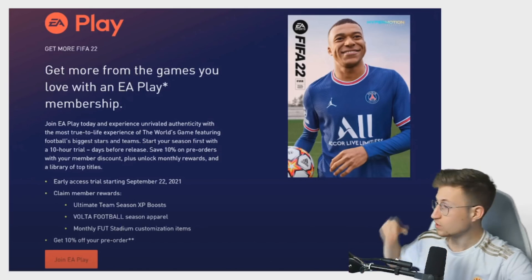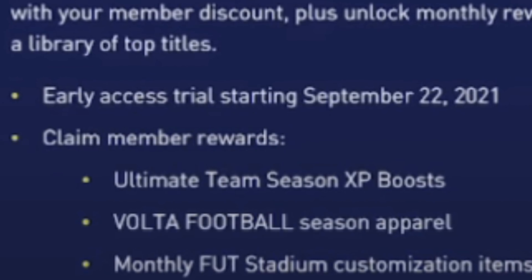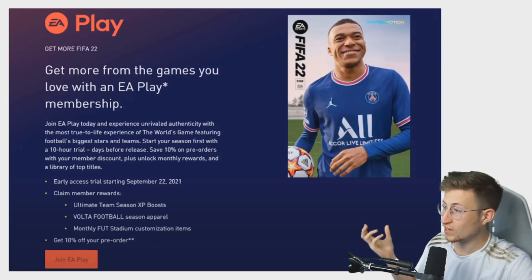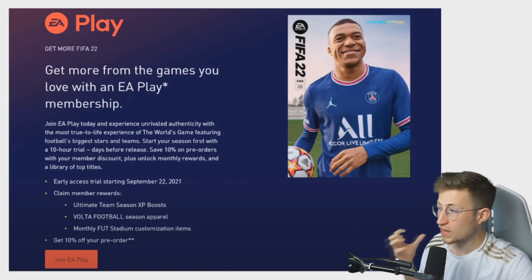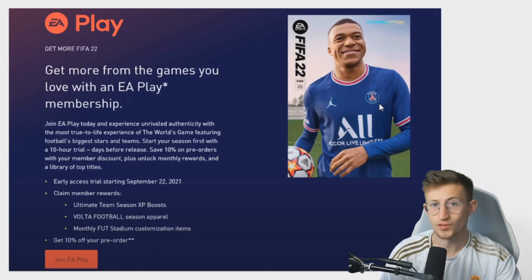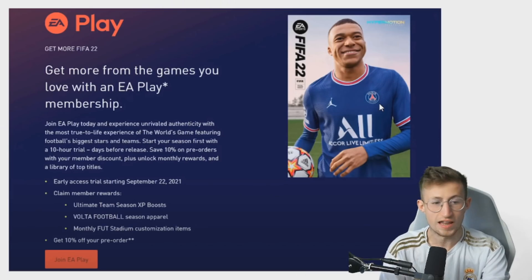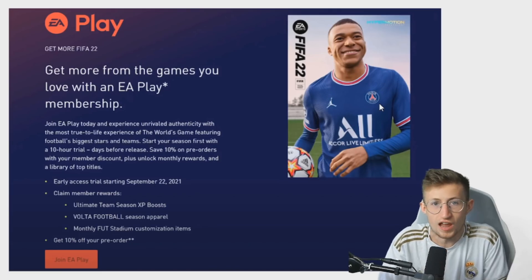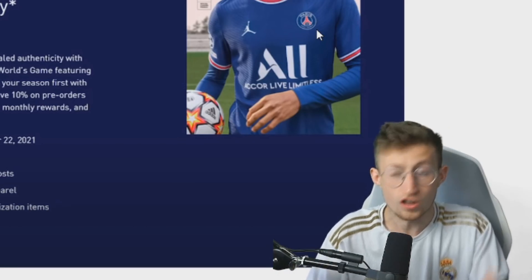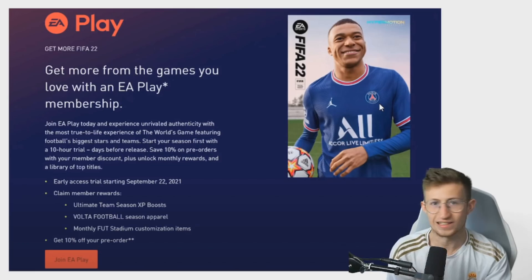It says right there: early access trial starting September 22, 2021. It says start your season with a 10-hour trial, days before release. September 22 is on a Wednesday. I can't say what time to expect it because, honestly, in previous years it's usually maybe at night — bang on September 22, there's the early access trial. Sometimes it's random throughout the day, like around 5 o'clock or 3 o'clock or 2 o'clock. It's just out. I can't give you a specific time — it's just any time that day.